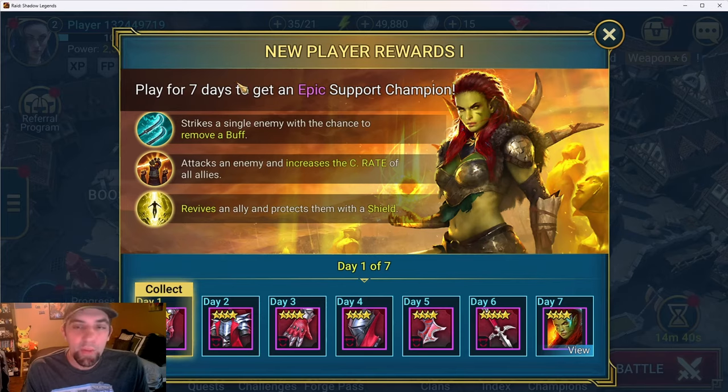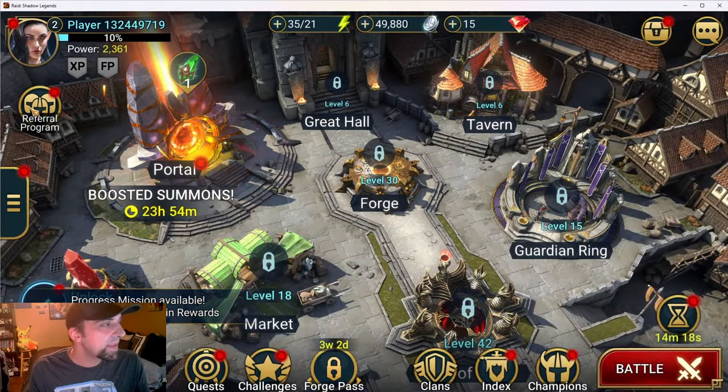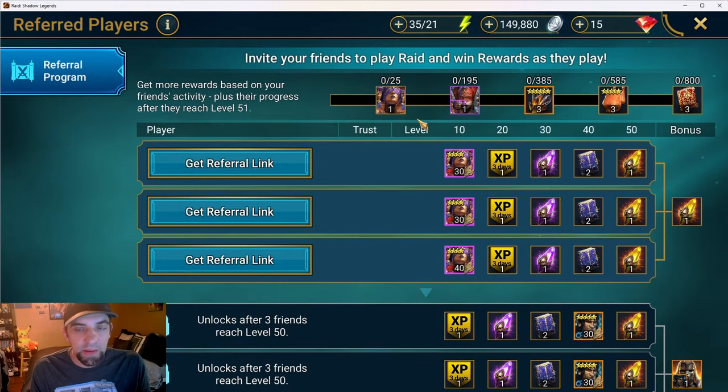Now we're back. The tutorial isn't super long, but you won't know for sure if it worked until after it's over. You know the tutorial's over once it gives you the first pop-up for new player rewards - that's where you're going to be. Go to your inbox and you'll see 'referral program reward' - that's how you know the link worked. If you're doing a self-referral, there may be a trust button in there. It might just give it to you when you open the game and get past the tutorial.